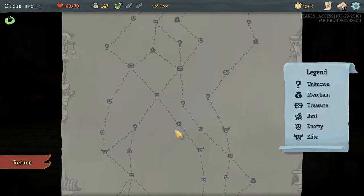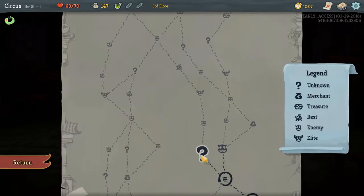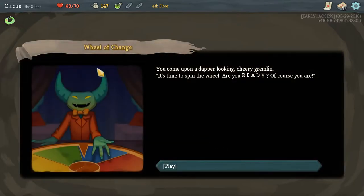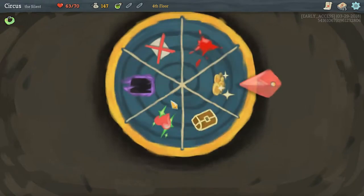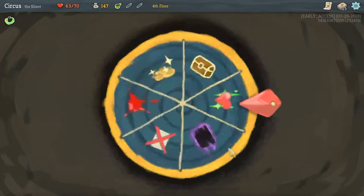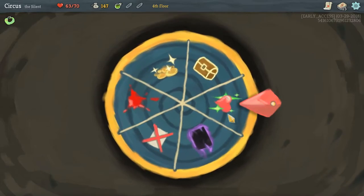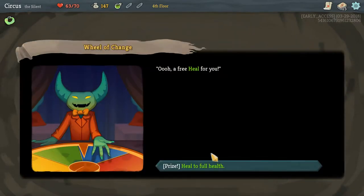With this path we fight two enemies, hit a fire, get a chest, and see another node. Let's take that path — it gives a good opportunity to showcase a random event. This one is 'Wheel of Change': you come upon a dapper-looking grinning gremlin and spin the wheel. We spin it — and we get a free heal to full health!